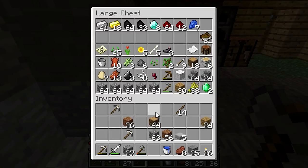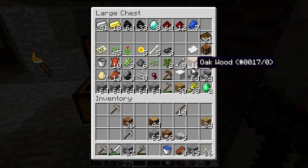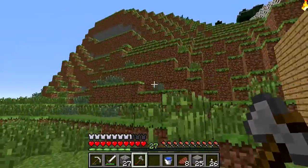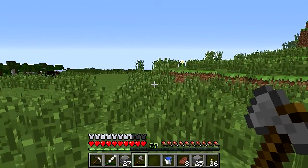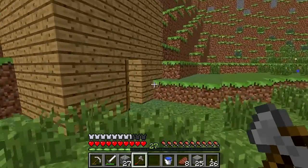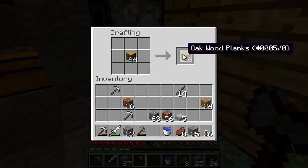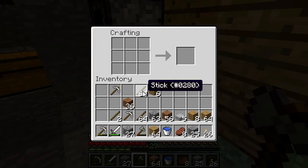Next thing I'm gonna do is try to go get some cows and start a cow farm. I do have an axe and I do have oak wood, so that's fine. In my chest I have 18 extra wood — that's fine. Yeah, there's a cow over there. Let's go back inside and start making some fence posts.